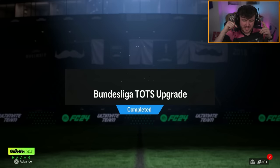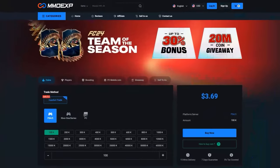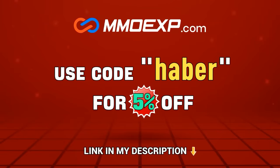Happy Wednesday, folks! EA dropped the Bundesliga TOTS upgrade pack. Let's open up a bunch of these and hopefully get some decent Team of the Seasons. If you guys are looking for cheap, fast, and reliable Ultimate Team Coins, check out MMOEXP.com. Link in the description, save 5% using code HABER.